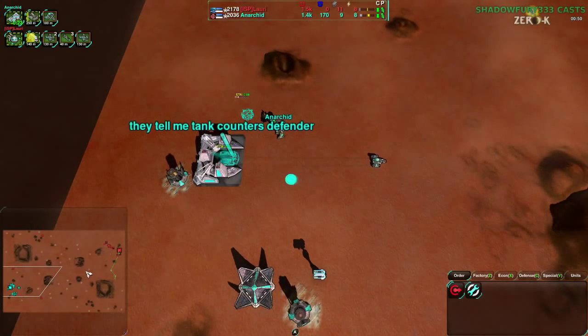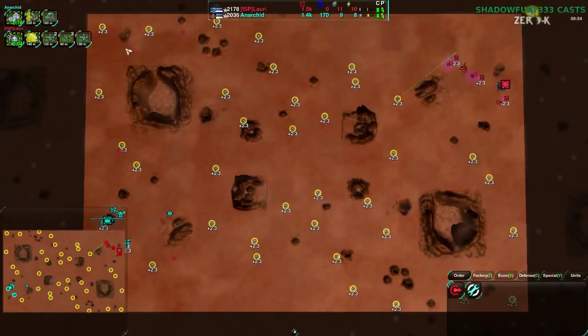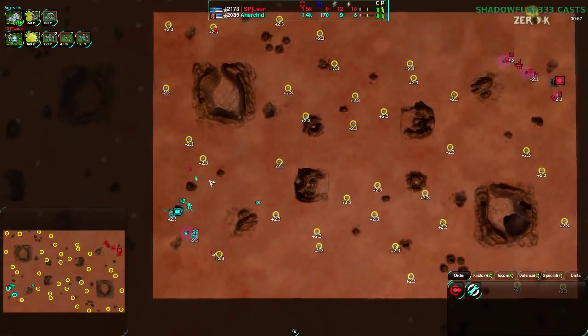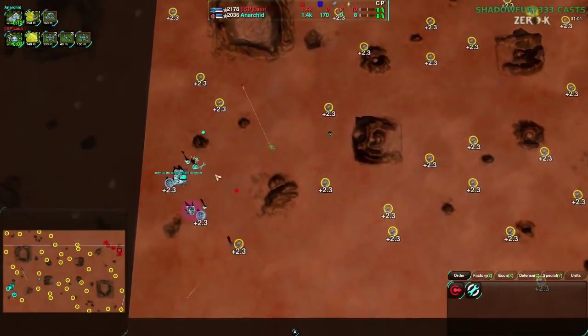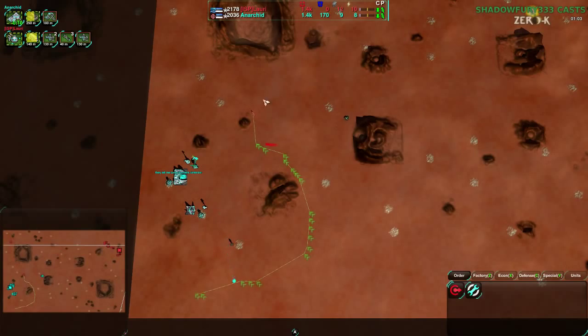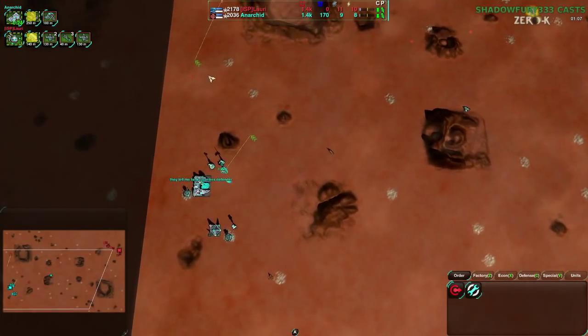Anerkid is going for a heavy tank factory while Lauri is going for light vehicles. This map is really typical — nothing has really changed economically, so 2.3 all the time. These are common start spots. It'll be a little bit hard for them to get the center as usual.